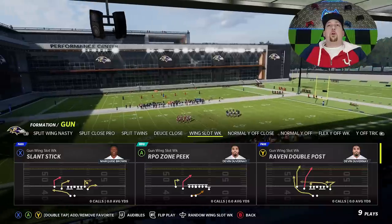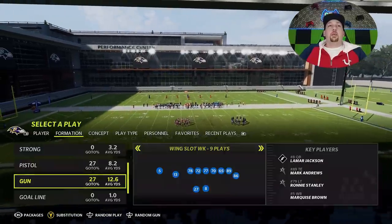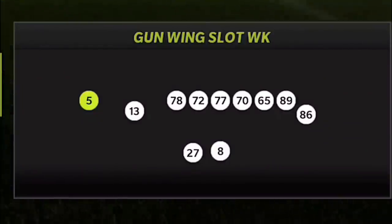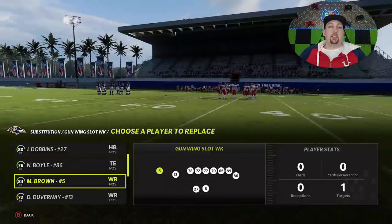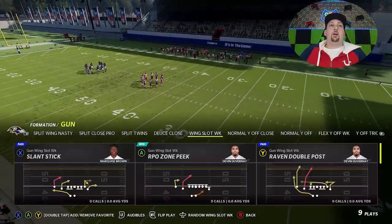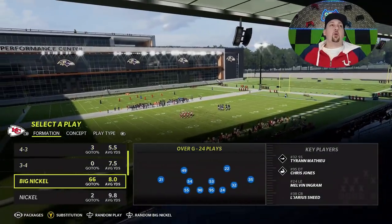The Ravens double post — the only real thing you need to make sure you do is have your best receiver at the X spot. I've got Hollywood Brown running that route — that's going to be the home run spot nine times out of ten, although it can change based on what defensive coverage you're looking at.